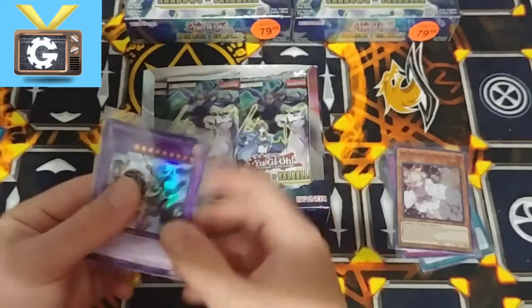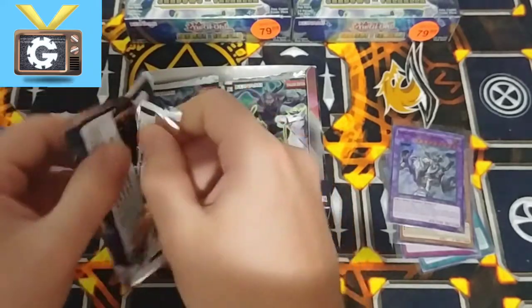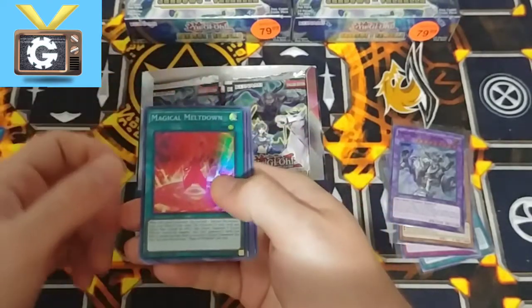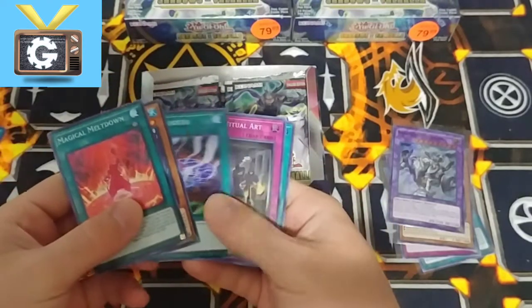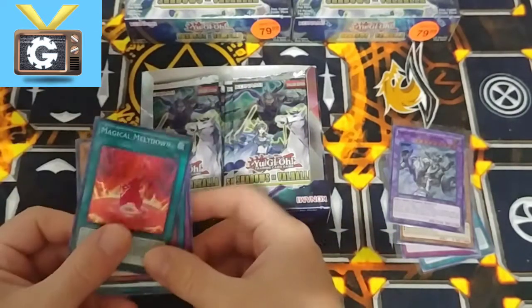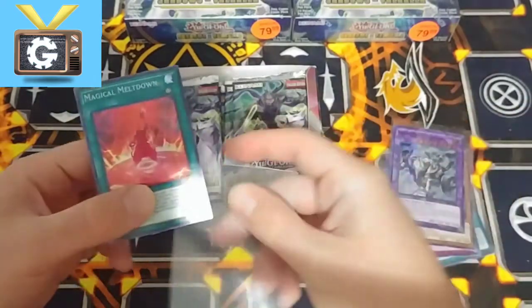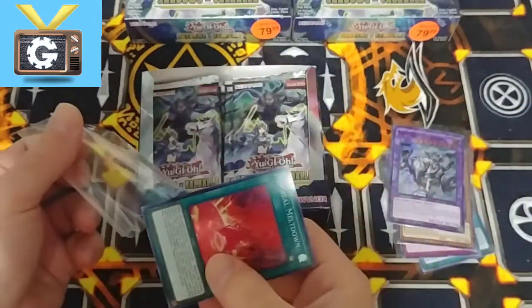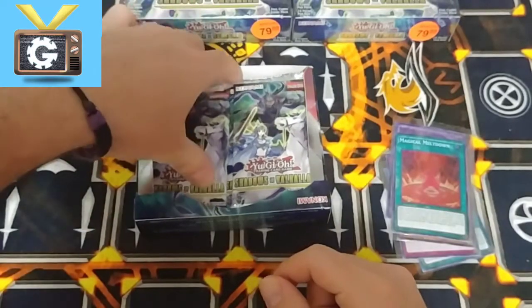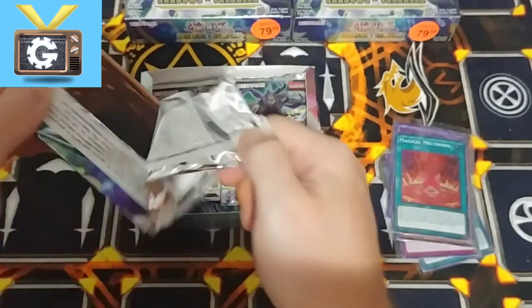Raraway Ash. Let's see if we can pull a playset — or even an Invocation, that would be nice. Oh nice, Meltdown. And Gateway of Chaos. Definitely just leaving the Meltdown. Because all the Invoke stuff are going up with the Dragma, and if you saw our Rise of the Duelist opening, we actually pulled a few good ones.